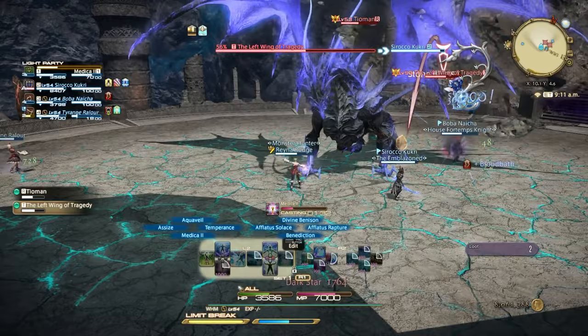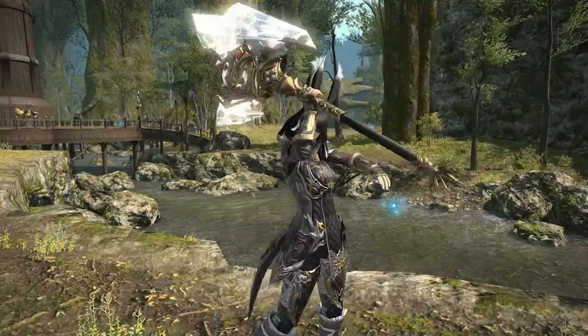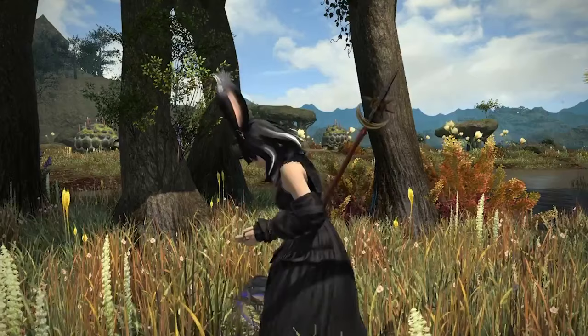These classes eventually evolve into what are called jobs, usually around level 30. The gladiator becomes a paladin, the marauder evolves into the warrior, the pugilist becomes a monk, a dragoon is born of a lancer, rogues become ninjas, archers become bards, the arcanist can become either a summoner or a scholar, and the conjurer and thaumaturge become white and black mages respectively.